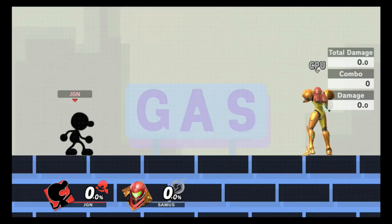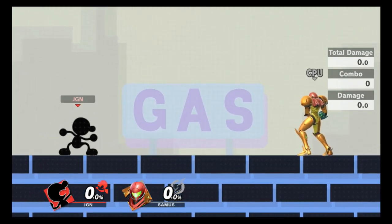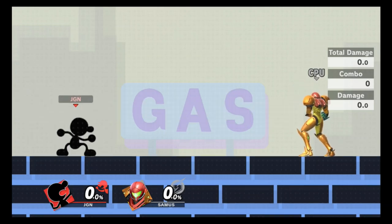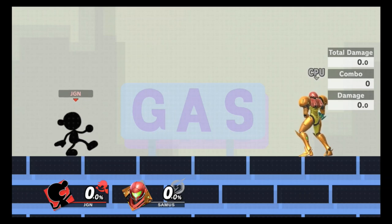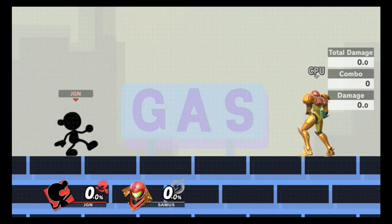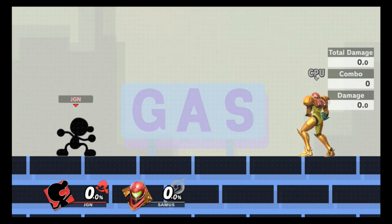Welcome back to the channel. We're back with another character guide, and today's character is Mr. Game & Watch. This was requested by a viewer known as Yeet Man Stan. I'm going to start leaving people's names in the video to give them credit. In this video we're going to cover everything involving Game & Watch from his moves to combos, and I'll leave a combo timestamp in the video like I normally do.